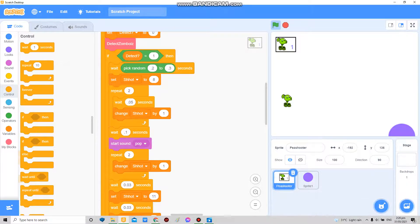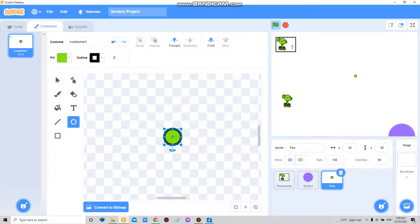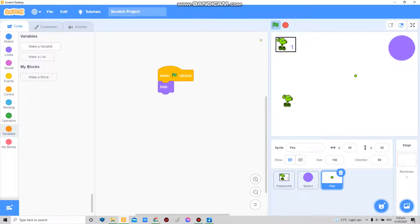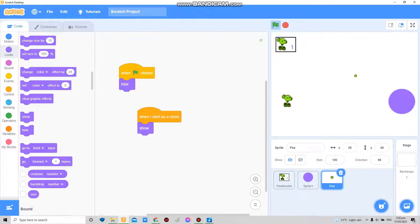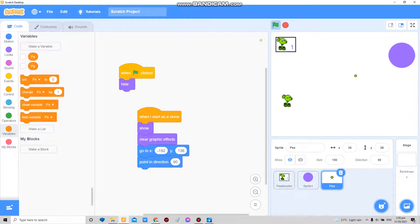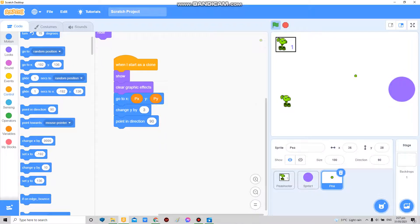Here's what I'm gonna do — make the pea that shoots out of it. I'm just gonna take the color and make a really small one, comparing it to my sprite over here. In order for the pea to go, I'm gonna make PX and PY variables for the pea. When I start as a clone: show, clear graphic effects, point in direction 90, go to X PX and Y PY. The mouth is a bit elevated so I'll change Y by maybe 3.